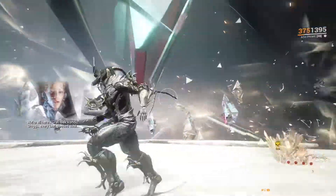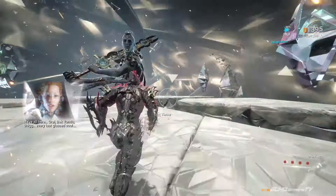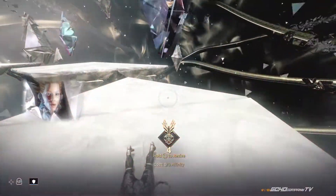This boss fight consists of glass platforms that you will have to jump from one to the other. Nahil will shoot glass shards and attack you with his sword, one-shotting you if you get hit.